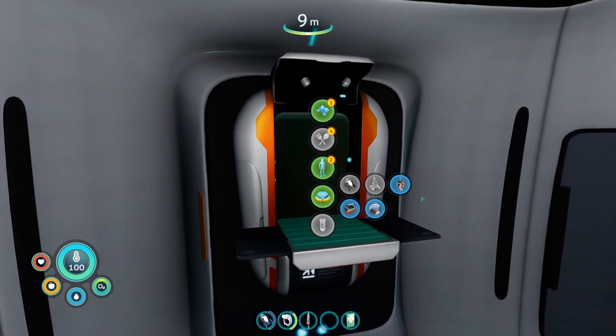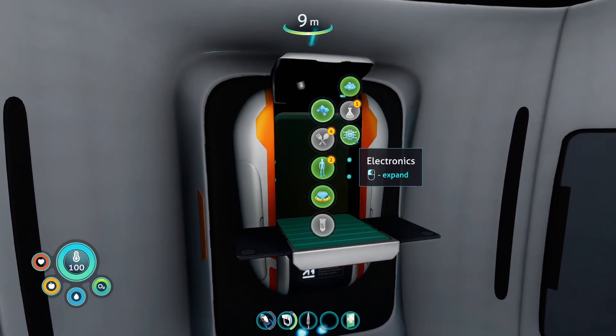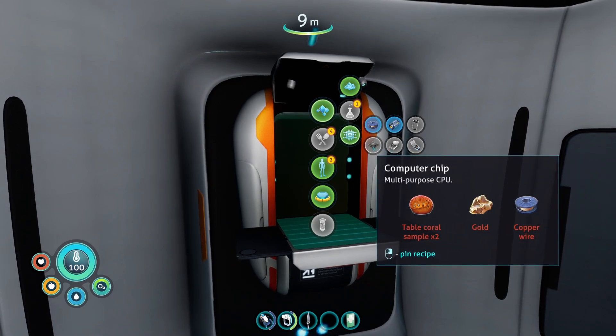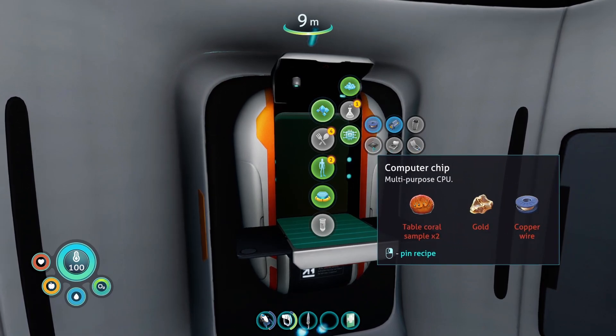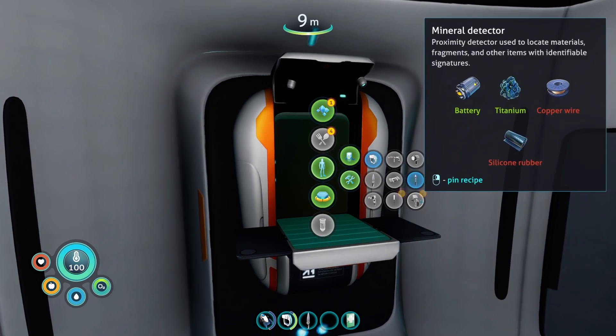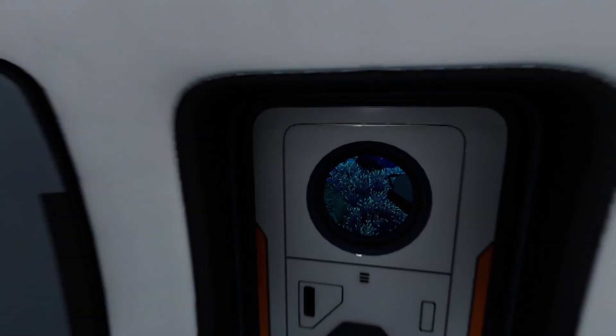We have a bunch of resources. If we want to make the mobile vehicle bay, we need to get a computer chip. To get a computer chip we need a table core — that's not difficult. We need to get gold. Gold is a little bit harder to find. We can also make a mineral detector — that shouldn't be a problem. We could actually do that.